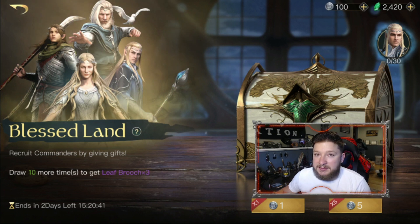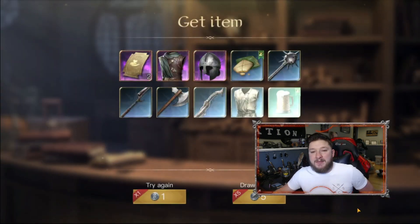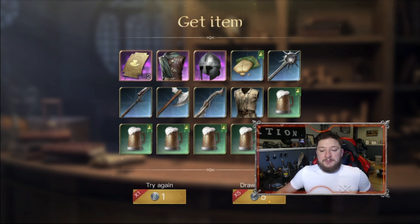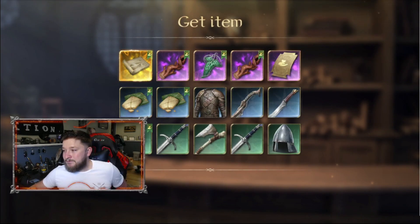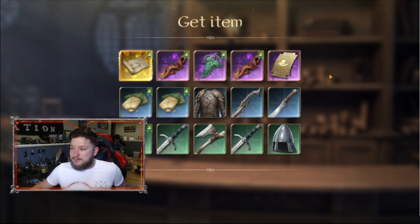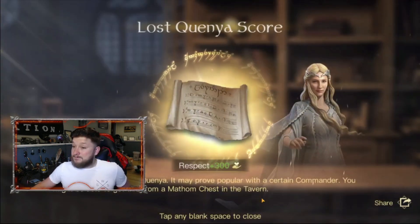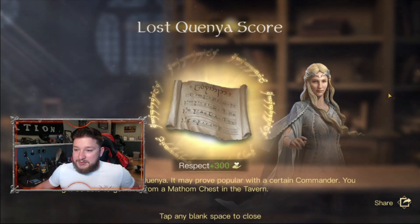Without further ado, let's start opening these chests — here we go. I never noticed this before, but this is definitely new: it's a nice little addition they added where they show which commander the item is for. I possibly had to edit that out — we'll see once this gets uploaded — but that was a cool feature and hopefully we see it again on the next pull.